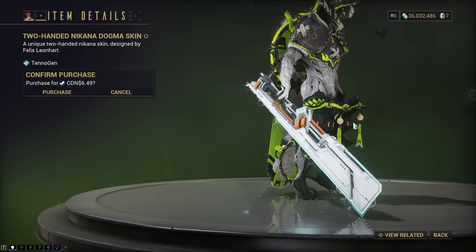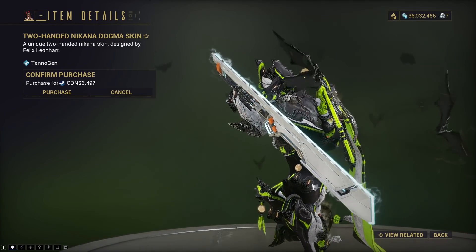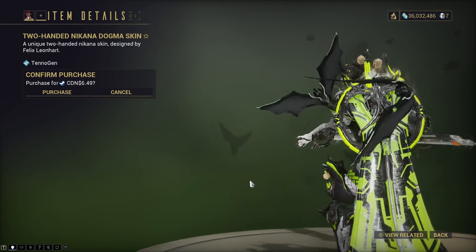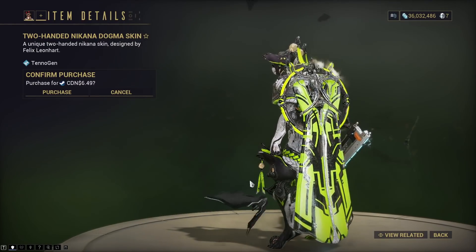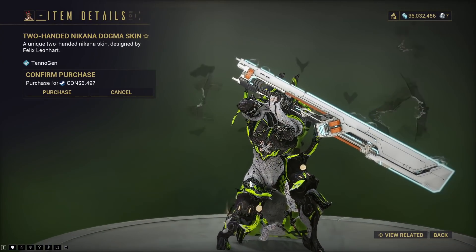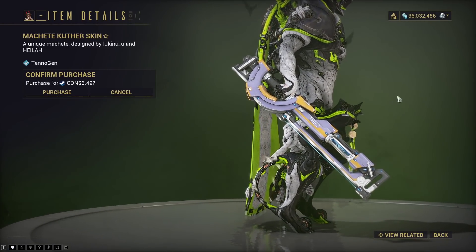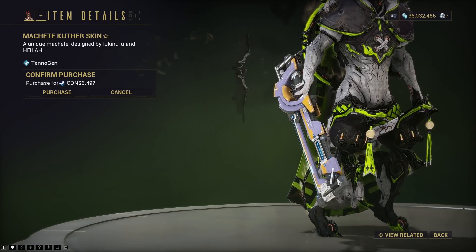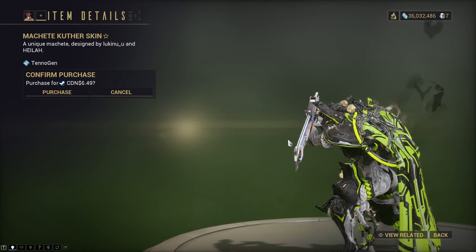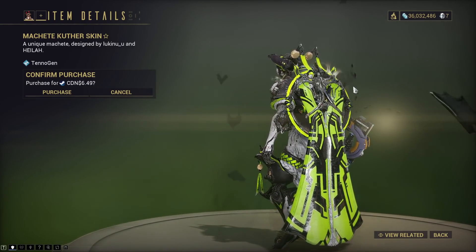Now we have some weapon skins. This is the two-handed Nikana Dogma skin — this is pretty much a big laser Nikana. I really like it. If you're into fashion framing the futuristic Corpus look, this might definitely be for you. I like how two-handed Nikanas just look by default, so any skin they throw on, I love them anyway. 10 out of 10. I love the big heavy swords and two-handed Nikanas. Now we have a machete Kuther skin — similar style to the previous weapon, so they're probably going with a theme here. Definitely looks Corpus as hell, a big energy weapon.